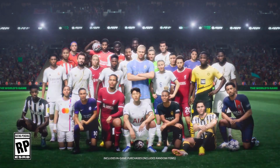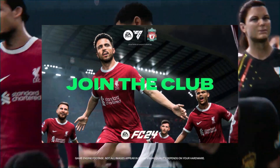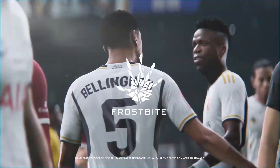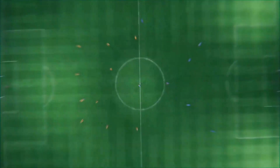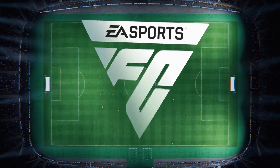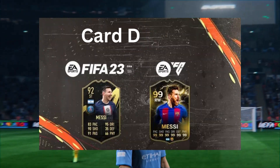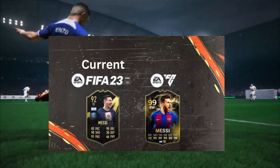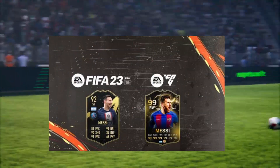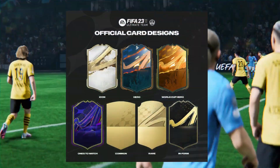The long awaited moment has finally arrived — the new EA FC24 trailer has just been released. In this video we'll dive deep into the trailer, dissecting every aspect and uncovering the hidden gems you might have missed. The first thing we're going to look at is the new card design of EA FC24, which looks completely different from the current FIFA 23 card design and from any card design we've seen in Ultimate Team before.